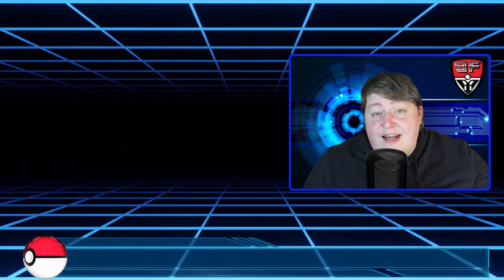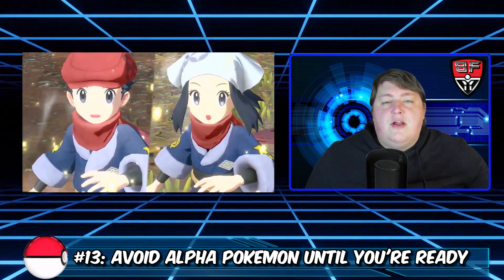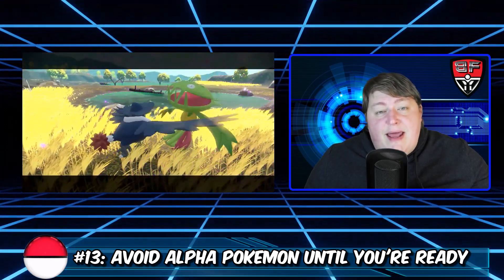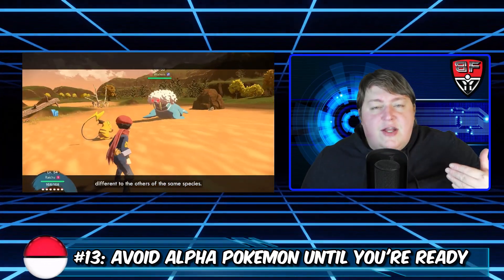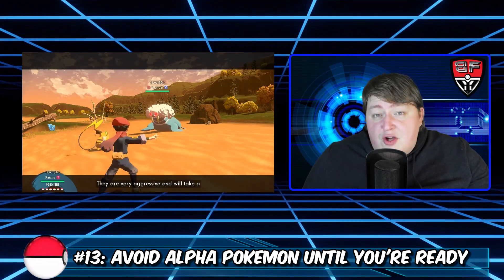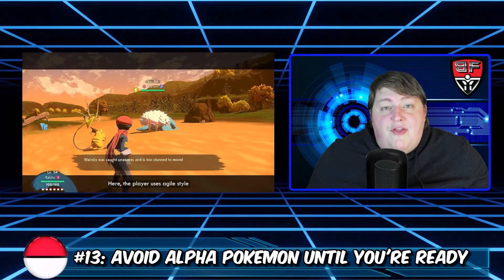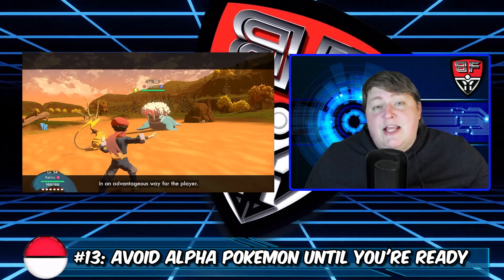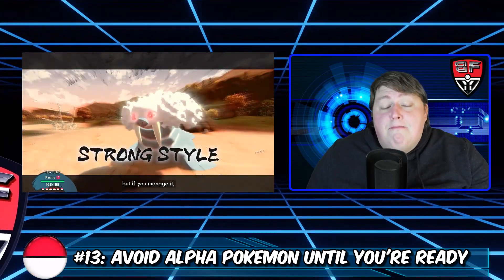Tip number thirteen: avoid alpha Pokemon until you're ready. If you can sneak up and throw a Pokeball from the bushes and get lucky, go for it. But do not try to engage them in battle until you know you can beat them. In their frenzied state the damage and catch rate calculations are completely different. I had level 8 and 9 Pokemon and ran into a level 40 alpha — completely unable to deal with it. Even with Pokemon in the 60s, level 40 alphas can still be a challenge. Make sure you have a clear exit path because they will chase and attack you while you retreat.